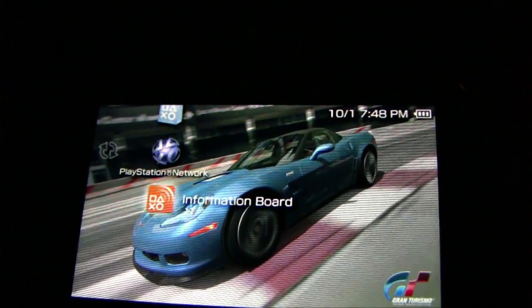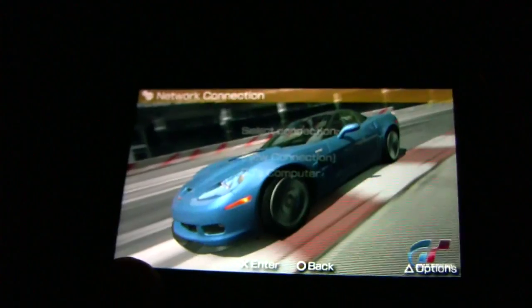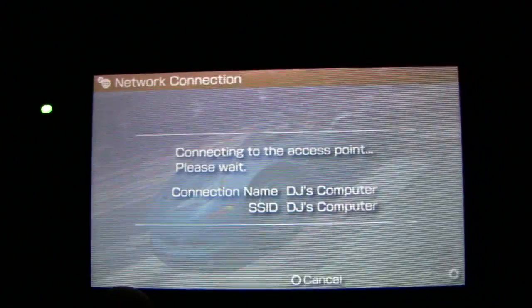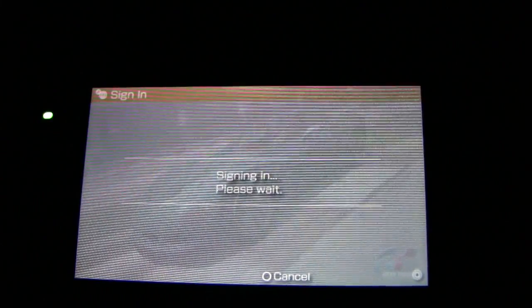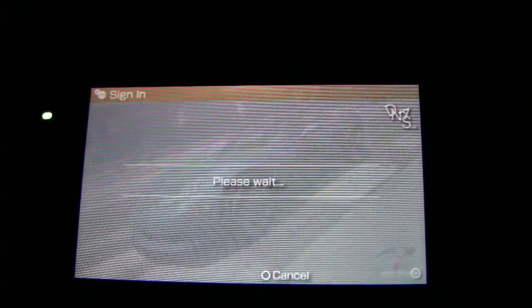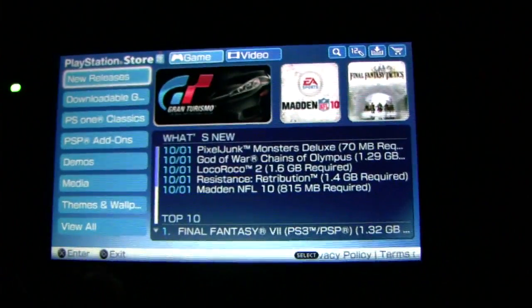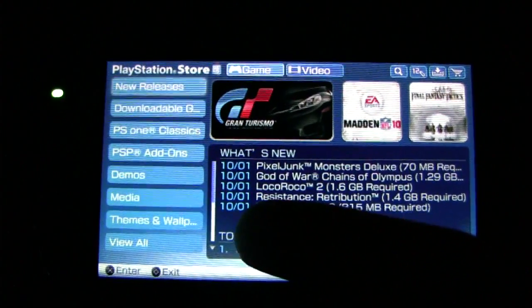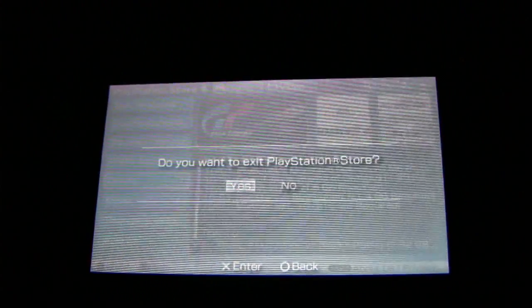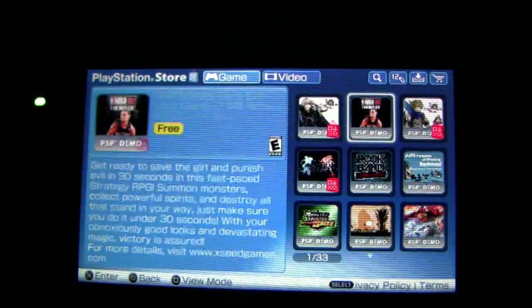In PlayStation Network, you can manage your account, go to the store, and check the information board. Let's go into the store — oh, I forgot to turn the wireless on. There's a switch right here, flip it up and you can see the green light. The store has new releases, downloadable games, PS1 classics, PSP add-ons, demos, media, themes, and wallpaper. Let's go to demos — the little red symbol shows what you already downloaded.